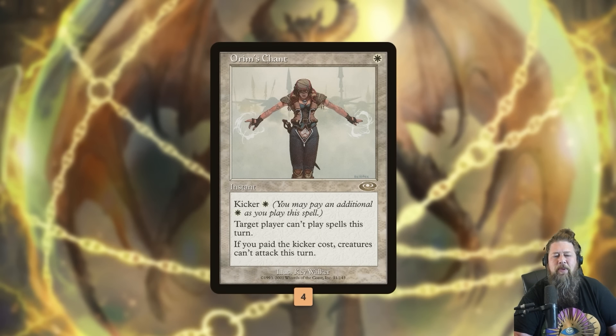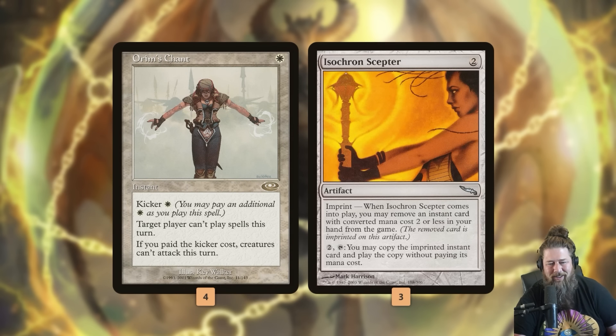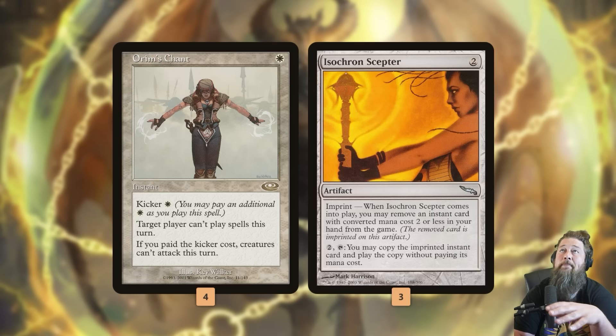We're built around Orm's Chant. For one mana instant, it makes a target player not cast spells for a turn, but you can kick it for one more white mana and if you do, creatures can't attack this turn. For two white mana, your opponent can't cast spells or attack. As a one-shot it's kind of a janky time walk, but the real power is putting it under Isochron Scepter. Isochron Scepter lets you imprint an instant of mana value two or less, then tap it and pay two mana to copy that spell. So every upkeep we tap the Scepter, cast Orm's Chant, and our opponent can't cast spells — or pay the kicker and stop attacks too, locking them out of sorcery speed plays.